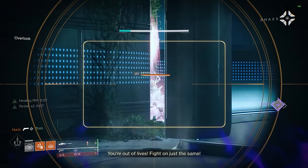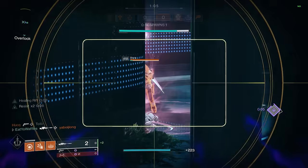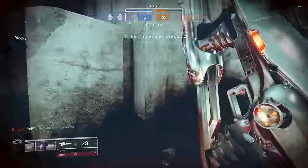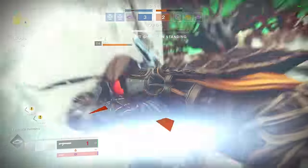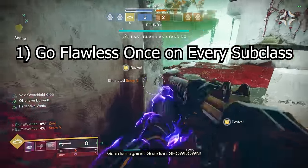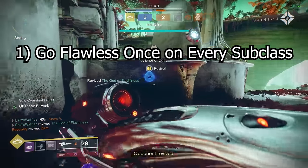Freelance double XP and a new adept hand cannon rolling all on the same weekend — I knew I was gonna be grinding some Trials. With the community voting on the worst map option like they always do, I decided on a self-imposed challenge spanning the entire weekend: go flawless once on every subclass in the game. That's Arc, Solar, Void, Stasis — once each for Hunter, Titan, and Warlock — for a total of 12 flawless cards in one weekend.